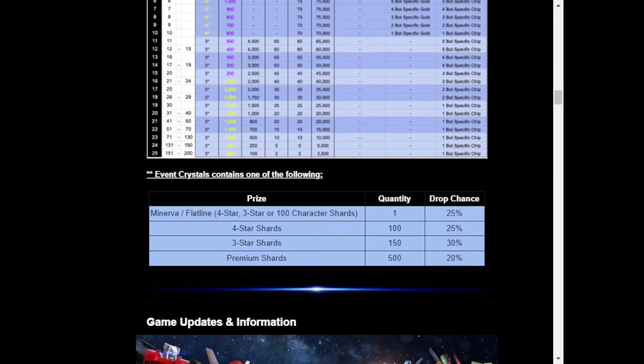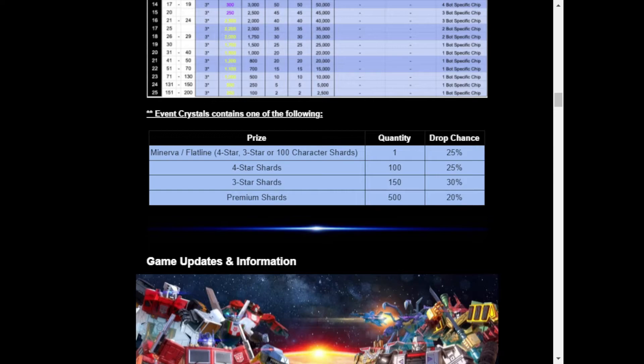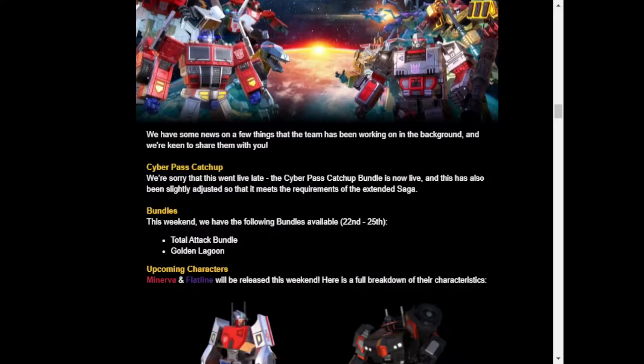With the event crystals, there's a 25% chance of Minerva or Flatline — four-star, three-star, or 100 character shards. You could also get 100 four-star shards at 25% drop rate, 30% drop rate for 15 three-star shards, and 20% for 500 premium shards. I kind of like how they did that — even though three-star shards are pushed a little higher, at least they're not just pushing all premiums on you. Premium shards always equal power cores but I'm cool with that.